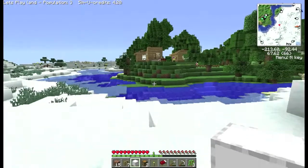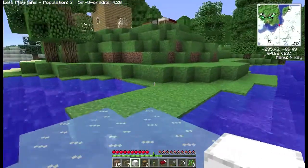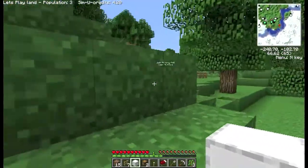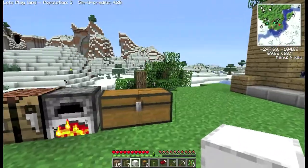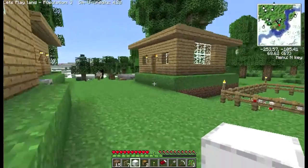I've installed Optifine as well. It runs a little faster now and the grass looks a bit different — I think they modify the grass as well. It looks quite good. I've heard a lot about it and a lot of people mention they use it, but I've never installed it before. It makes the texture look a bit clearer and it wants to run a bit faster as well.